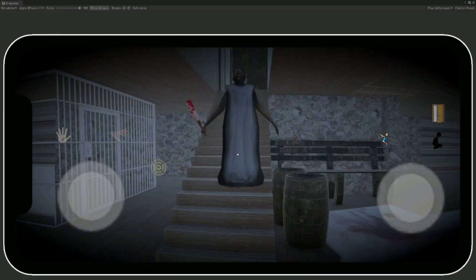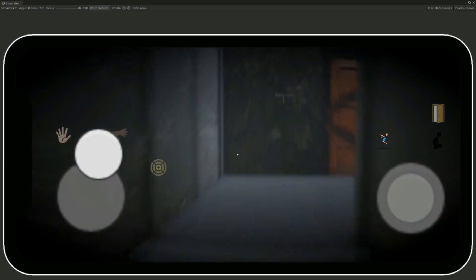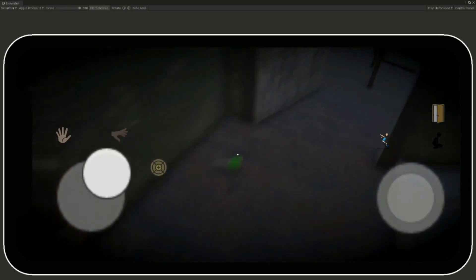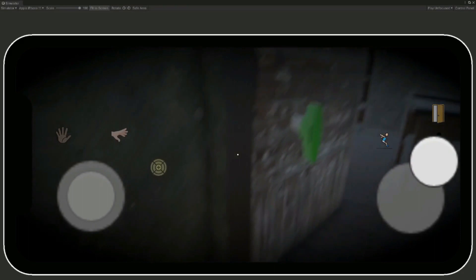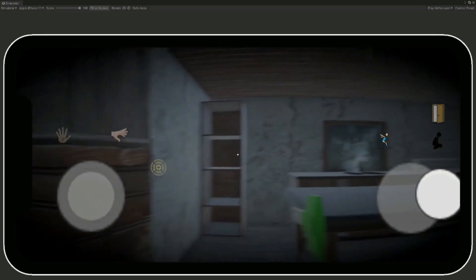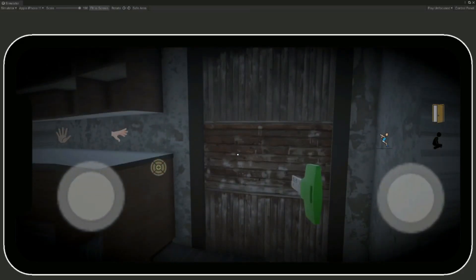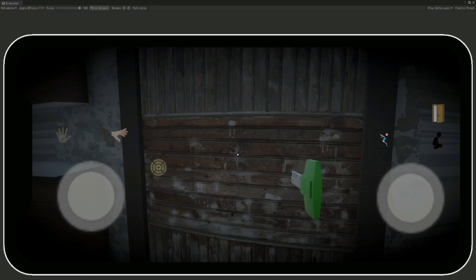After a few seconds, Granny's body will disappear. For two minutes now we can continue our mission. We will go ahead and pick up this key, and then we can go ahead and open the next door.